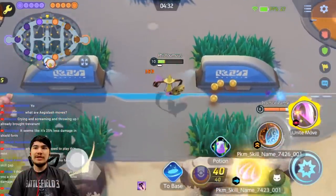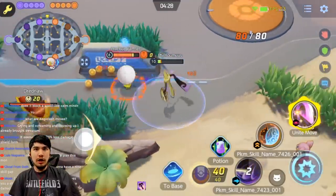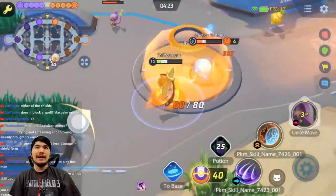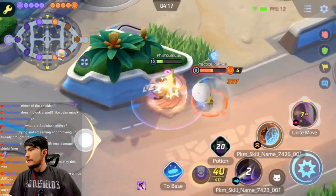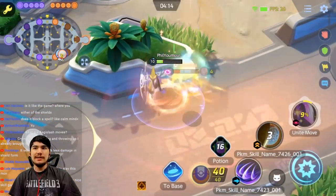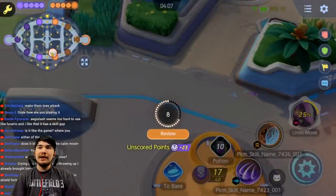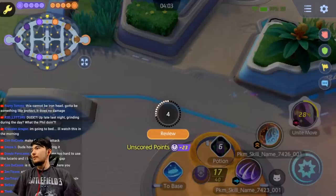Aegislash's moves from my guess: Shadow Sneak, Shadow Claw, Iron Defense, King Shield, Slash/Sacred Sword, and Iron Head — six moves total because they evolve. Does Iron Defense block a spell like Combine? Let's see if Iron Head plus blocks a spell. Let's try with Rotom because Rotom has a fairly pronounced spell — though it's going to be a little hard to time.